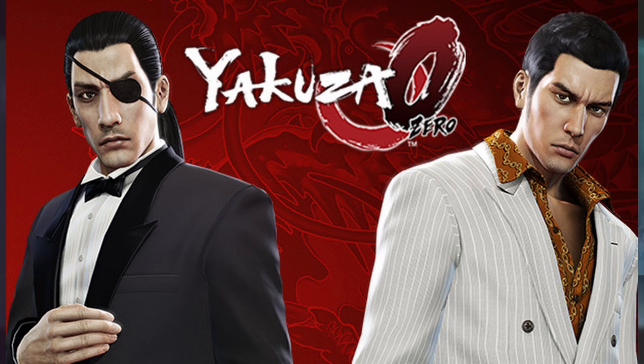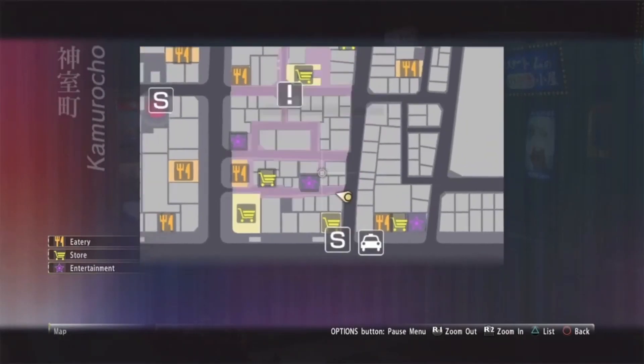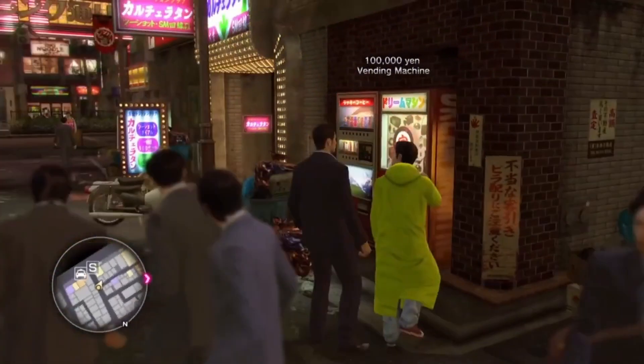What I'm here to show you is how you can easily farm dream machines to get the Lucky Star trophy. The dream machine we're going to be using is down in the south of the map — you can see it right there where my marker is. This is the dream machine we're going to be using.